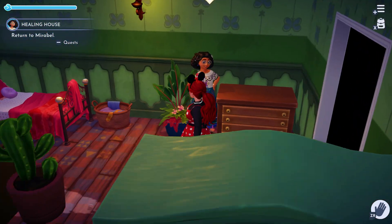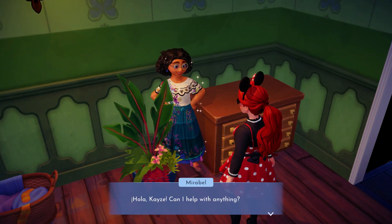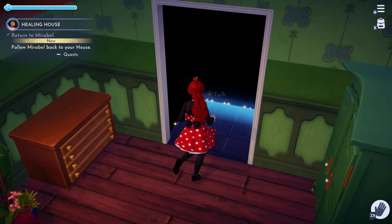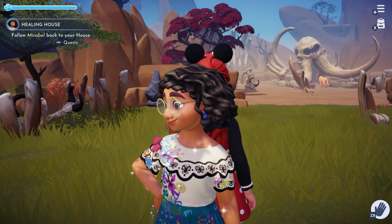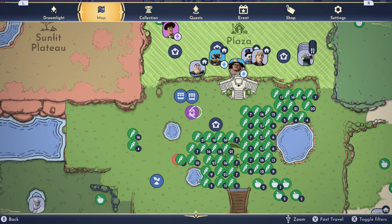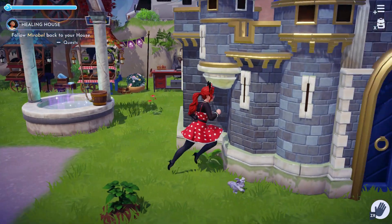Alright, how do we make Casita bigger? You have a lot of house and not a lot of room. I will beat you there, Mirabelle — as soon as the loading screen is done. And ta-da! I beat Mirabelle. Wells are the only way to travel. I have so many amazing neighbors.